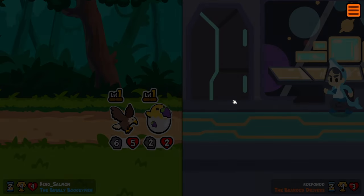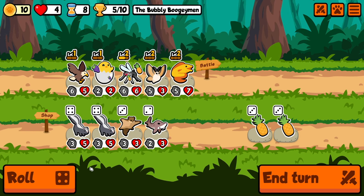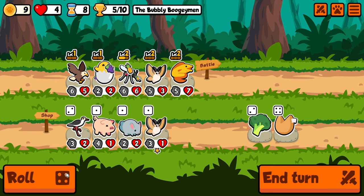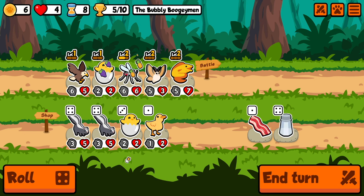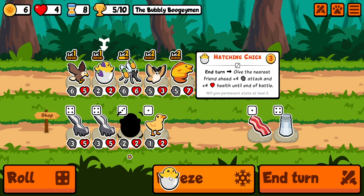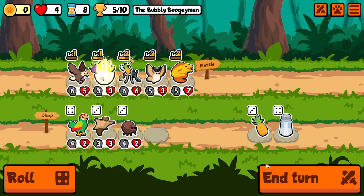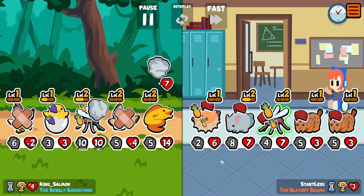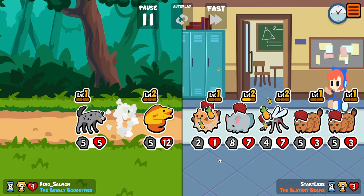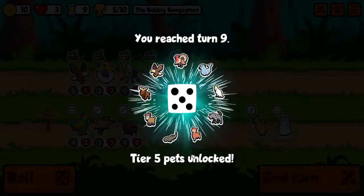We're good. Our mosquito is too strong for them, but not super strong. There's another hatching chick — I want a manatee. Don't get it. There goes our eagle. We lost this one. Their snipes were too strong.